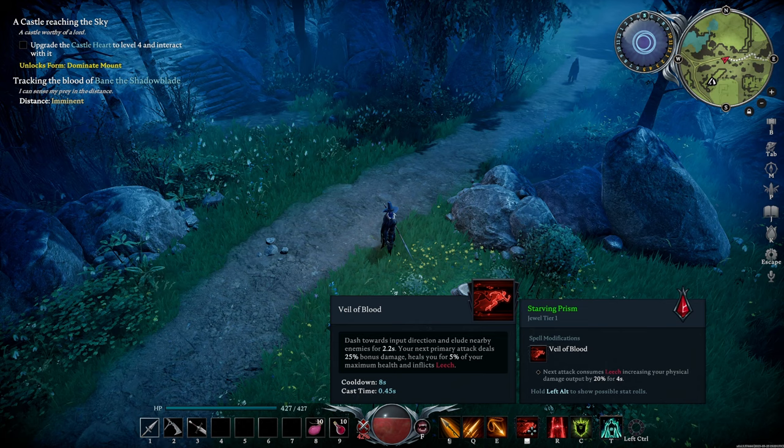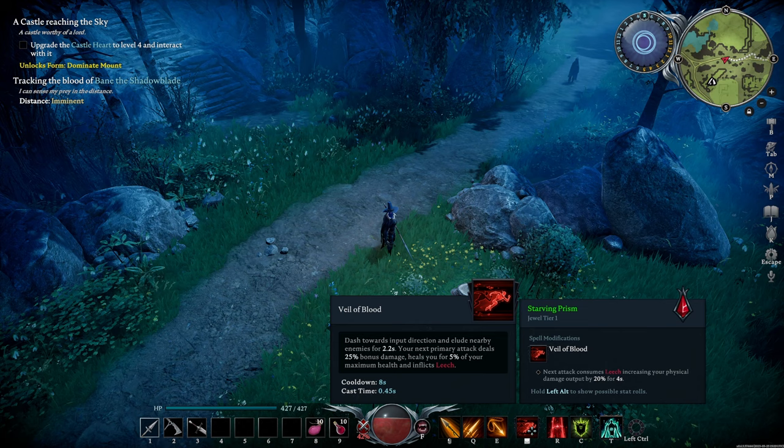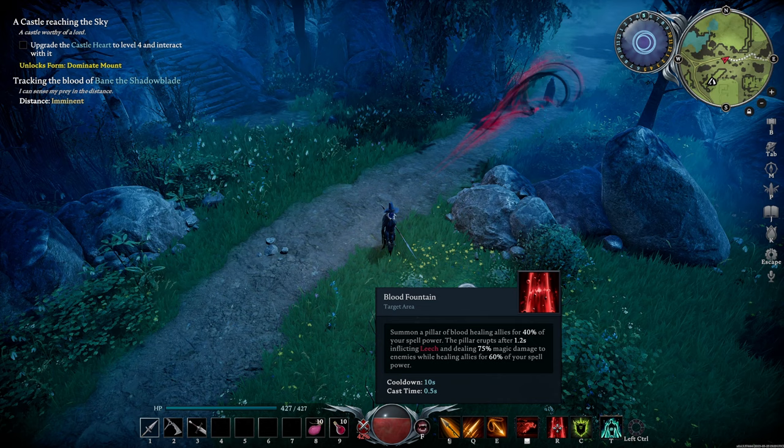For this fight, I recommend Veil of Blood for healing, a counter like Ward of the Damned, then either Corrupted Skull for distractions or Blood Fountain for healing, depending on your playstyle.